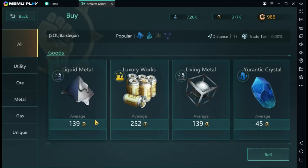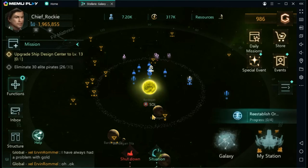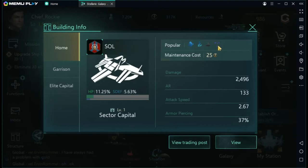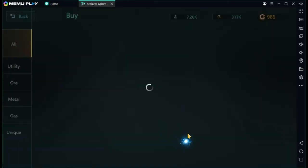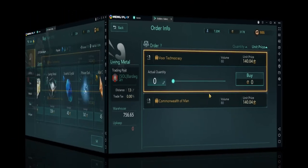You can click 'View' and it will show you the popular resources traded there. So if you're looking for a certain resource at a certain price, this first method — going to the capital sector — is probably your best choice. For example, if you need living metal, click on it and you'll see sellers available right there.